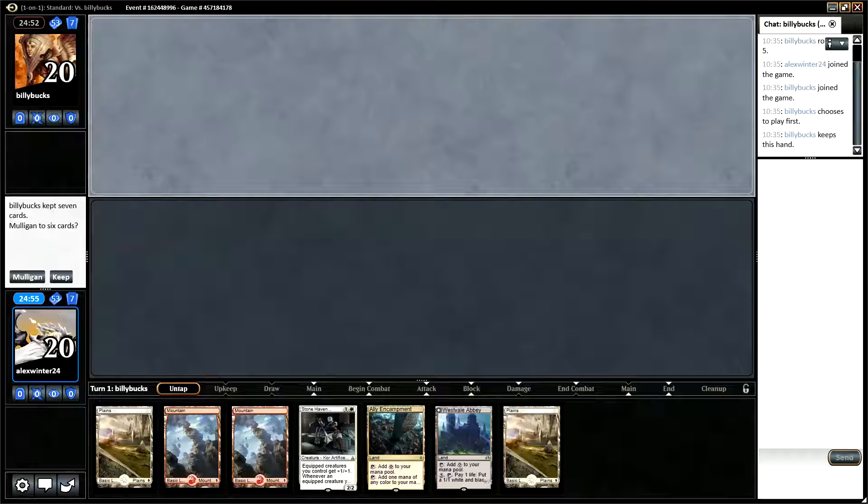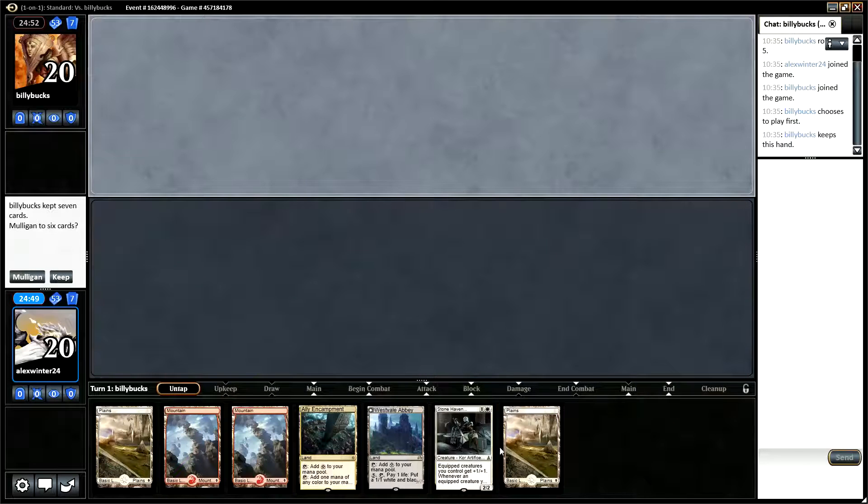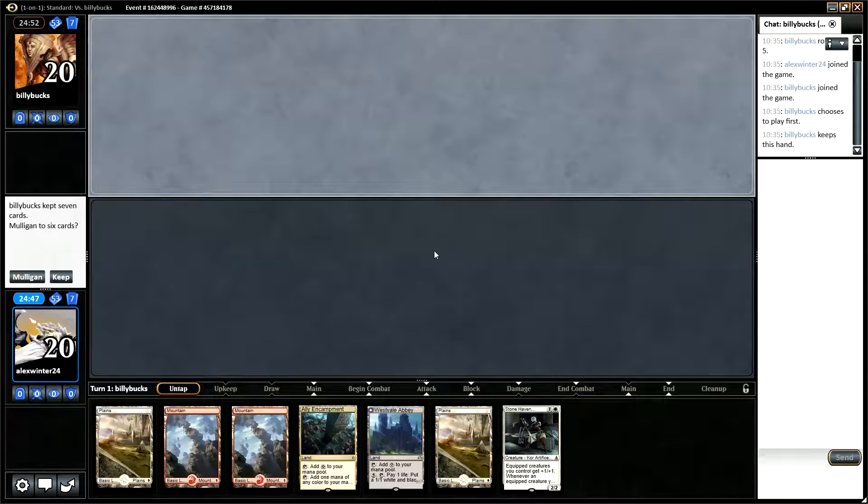Hello, welcome to the third round. We have been put on the draw and this opening seven is probably a bit too slow. It's nice to have all the land you're going to want, but really drawing any extra land after this is just a waste, so we're going to mulligan.